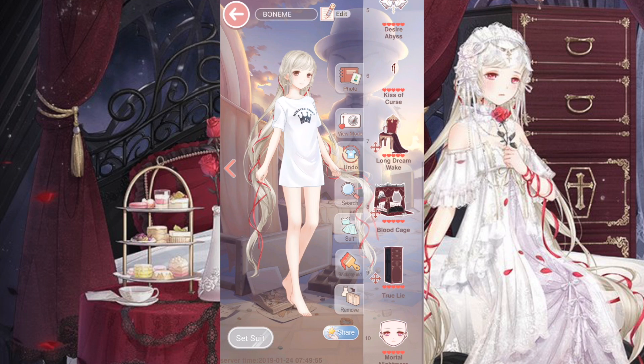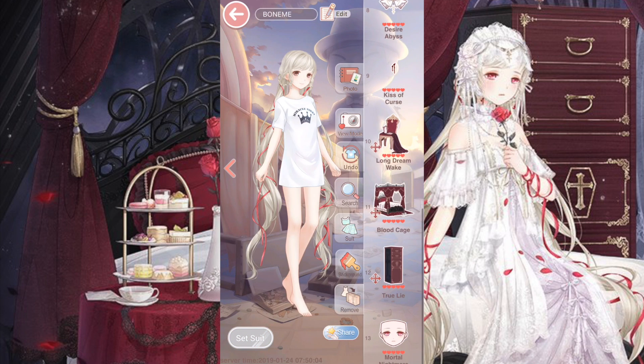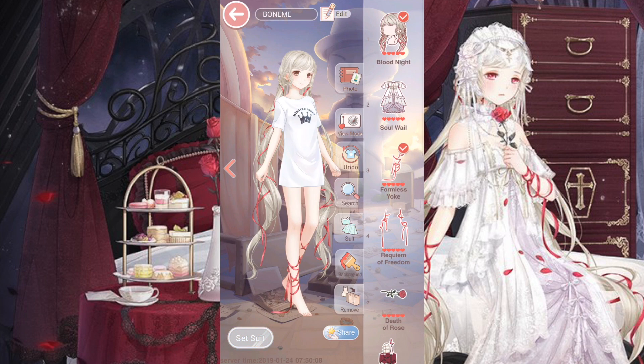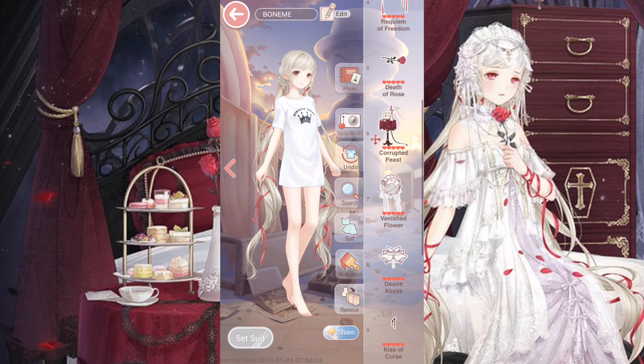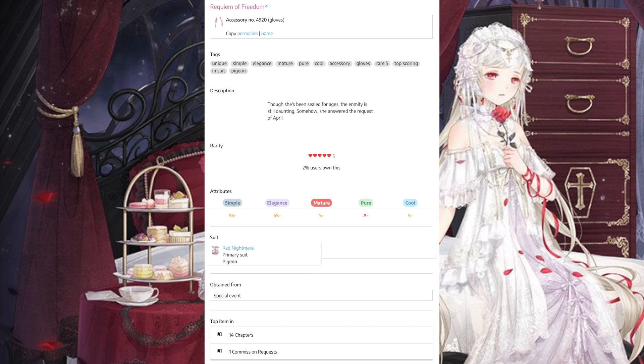I don't think that it's worth that much, which is why I'm going to get one. For 1,770 diamonds, I think this suit is okay — it's not too expensive, but it's not cheap either. So let's look at the top scoring items. There are actually a lot of top scoring items in this outfit — seven total, but we're only going to talk about four of them. The ones I don't go over are just top scoring in one to two chapters, so I don't feel like that's important enough. The first one is the glove item.